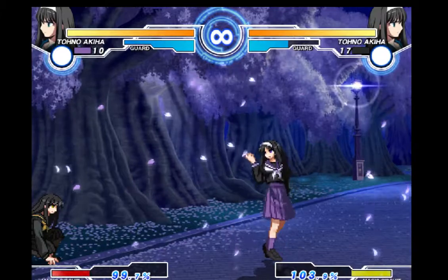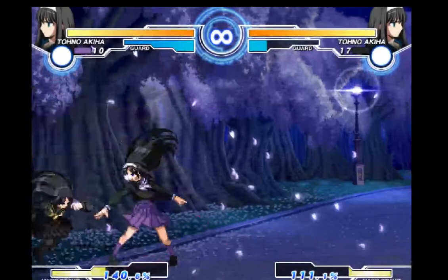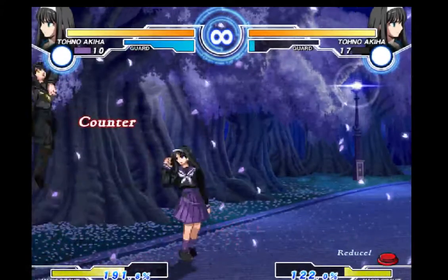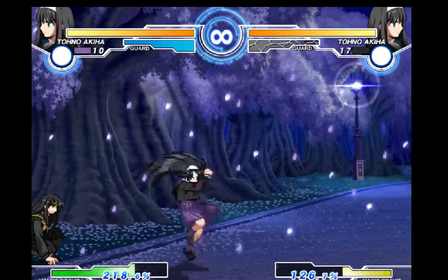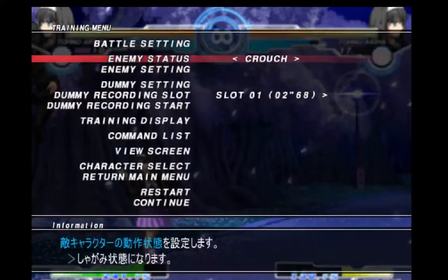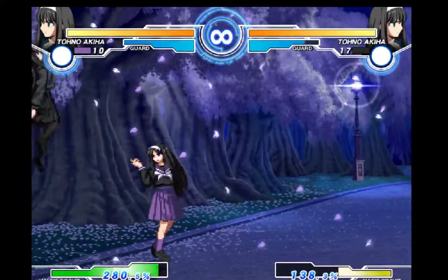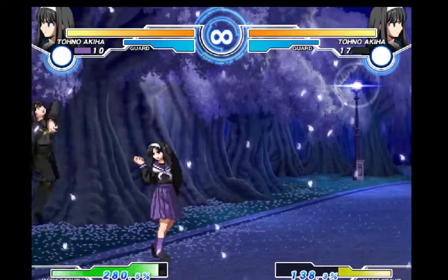Another way of maintaining pressure is to do 2v2b again. Because 2v2b has enough plus frames to stop the opponent from just jumping out — that is, if you space yourself correctly. Because if you are just a tad too far, I can't guarantee this would stop you from jumping. Being too far away when doing the 2v2b, linking into 2v2b — they can actually get away with jumping out of it.